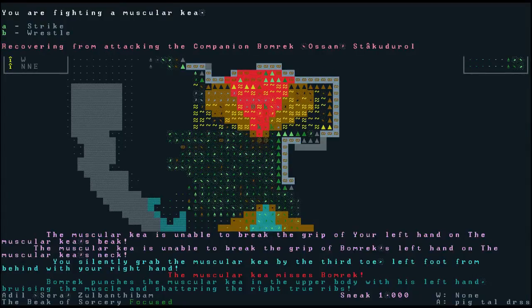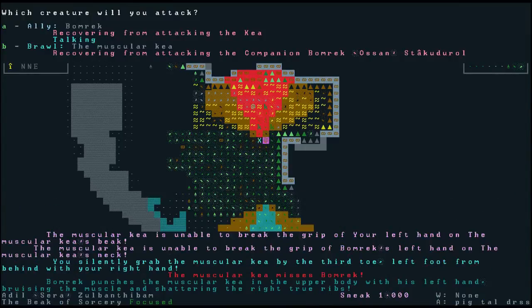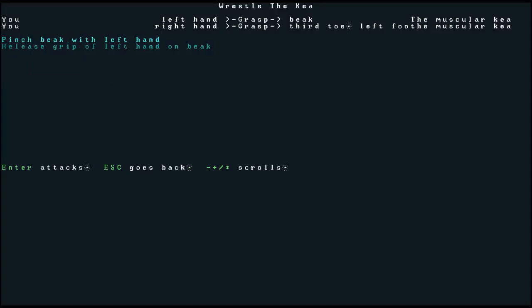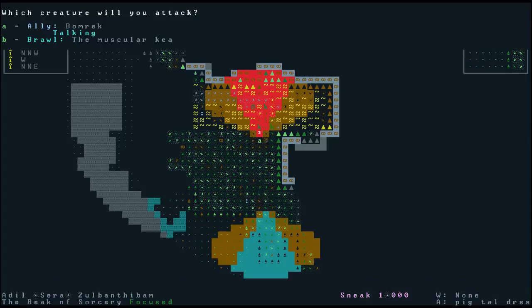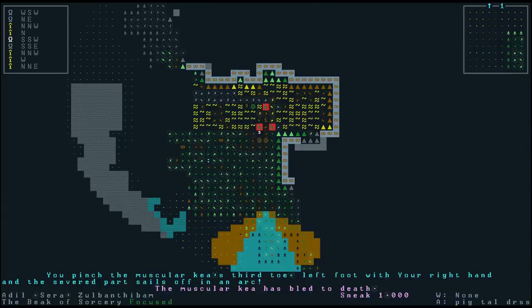Since the kia is recovering from attacking we can strike while wrestling it. I'm going to pinch its beak which gets rid of one of its attacks — that might be a better idea. We pinch the muscular kia's beak with our left hand and the severed part sails off in an arc. So there's the beak gone — now the kia can't attack with the beak. Then with the right hand I'll pinch the third toe off as well. And the muscular kia has bled to death. If you pinch off these body parts they'll bleed to death pretty quickly.